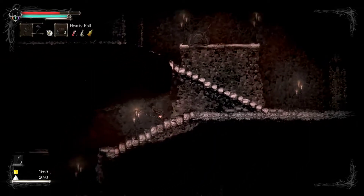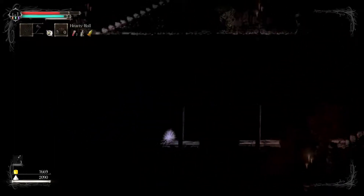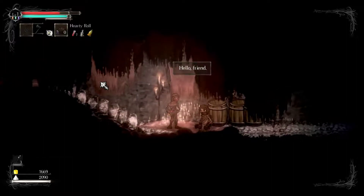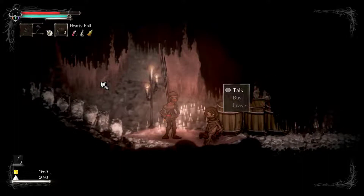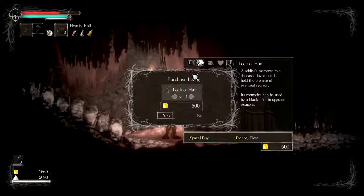Finally! And this place leads us to the next area of the boss. I'm actually afraid — oh it did not evaporate. Hello friend — drinkers to sell, drinkers for coin! Let us buy something from you. A lock of hair — that was to upgrade something. How much have we got? We don't have much money. 500 for a lock of hair? Well, no.